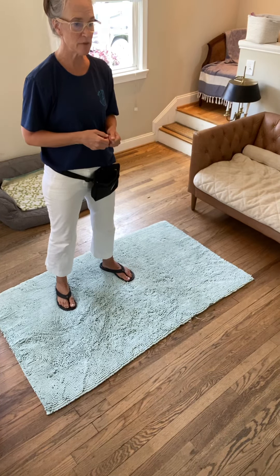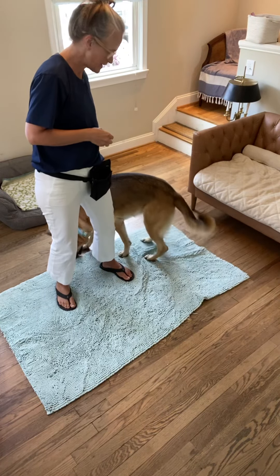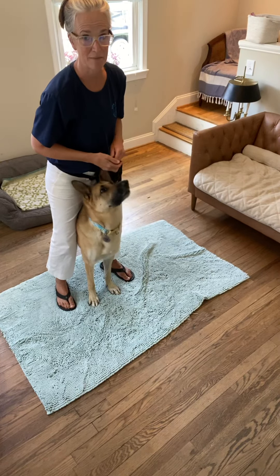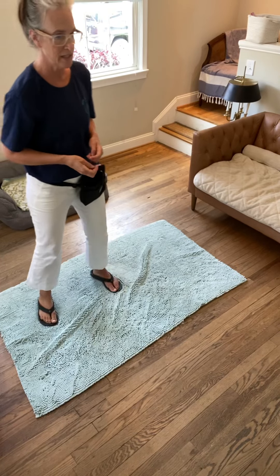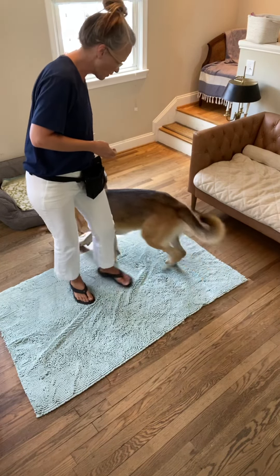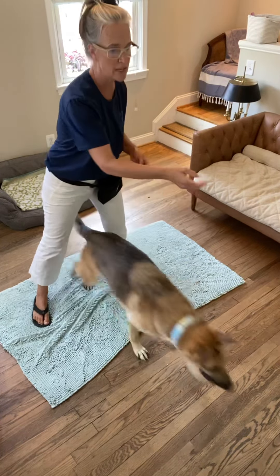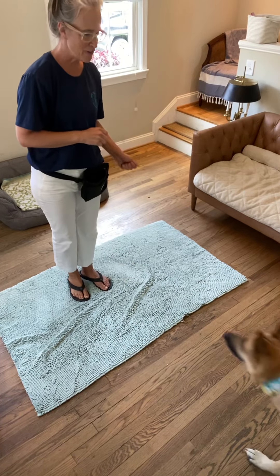This time when we do the touch cue, we're going to have them touch to the side and I'm going to drop the treat a little bit behind me — go get it. So what's going to happen is: if I have her touch my hand on the side and drop the treat a bit behind me, we can do the next touch here.